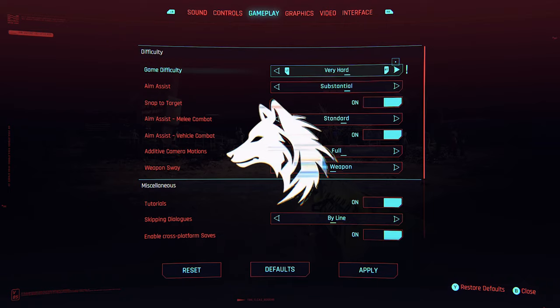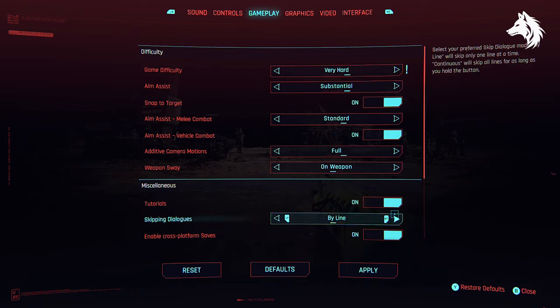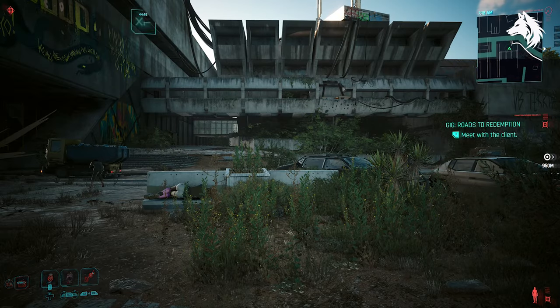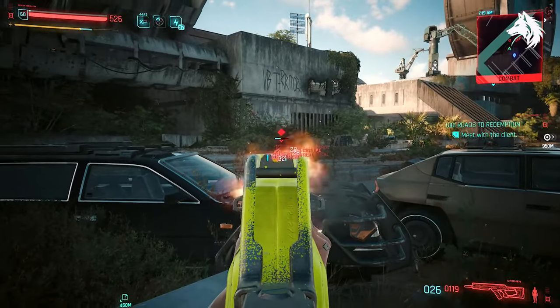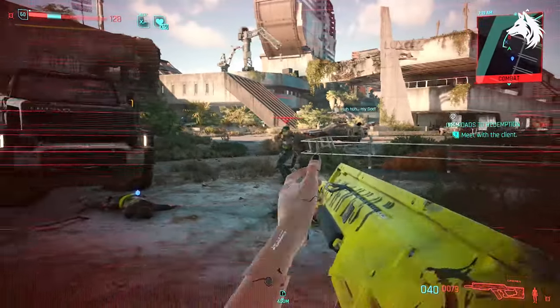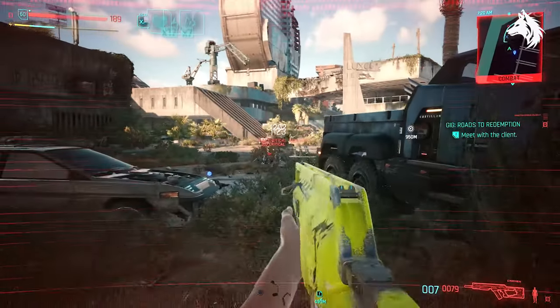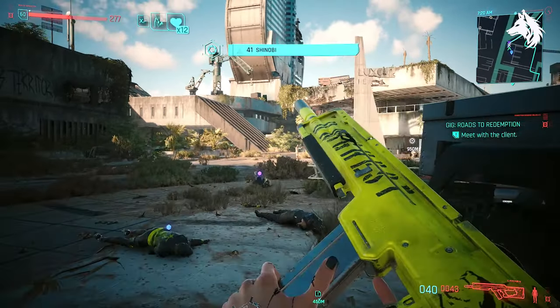I have collected all the new legendary iconic weapons in Phantom Liberty. There are around 25, but two in particular are more overpowered than the others, so you'll want to get them early to make your time in Dogtown much easier. They are the Carmen Assault Rifle and the Deserter Double Barrel Shotgun, but the second one has a side effect while using it which I'll go over. I'll also go over the remaining iconic weapons, some of which are missable — even the black market vendor won't sell them — so be on the lookout.